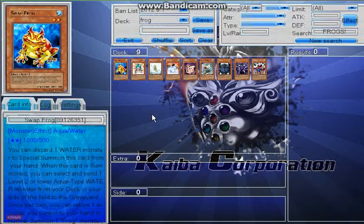The Frog Engine is pretty much about swarming the field with frogs. It can start off with two cards or even one card. With Swap Frog, you summon Swap Frog and dump Treeborn from your deck to the graveyard, or you special summon Swap Frog — preferably with a Ronintoadin in your hand — by dumping Ronintoadin to the graveyard, then use Swap Frog's effect to send Treeborn from your deck to the graveyard. From there you have options: use Ronintoadin's effect to remove the Treeborn from the graveyard to special summon it, or wait until next turn.